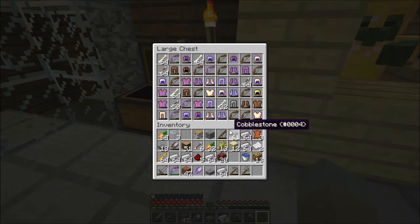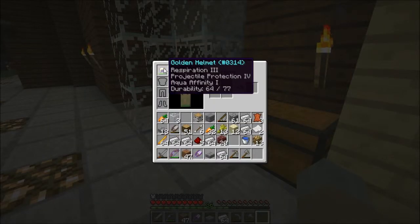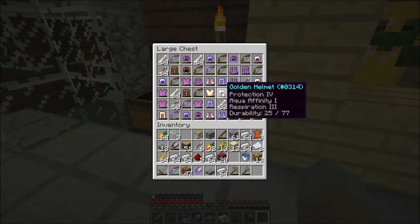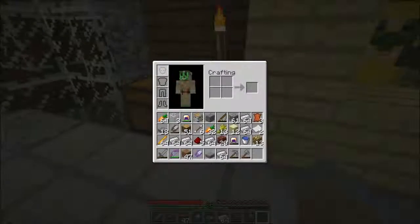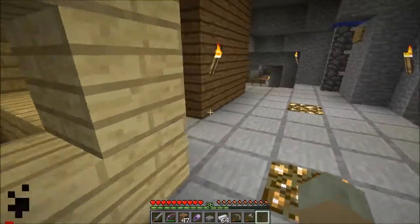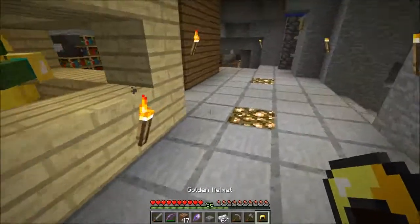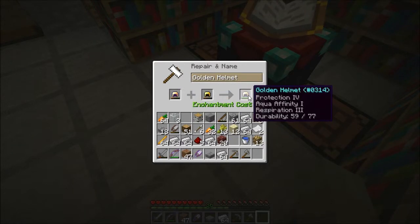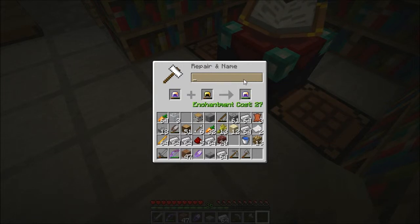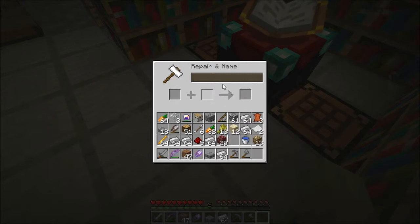I came down earlier to see that — mine is Respiration III, Aqua Affinity I, Projectile Protection IV. And this, right out of the spawner, is basically objectively better, because it's Protection instead of Projectile Protection. So I think I'm gonna swap off and just quickly ditch that and repair this one instead. Too expensive — how about like that? Twenty-seven! That's good. There we go — it's a diver. Hooray! I can be a diver now. Very good!